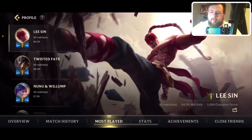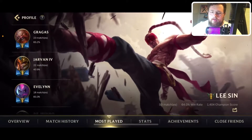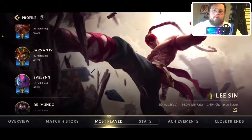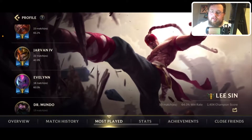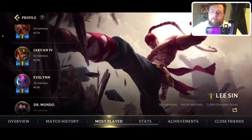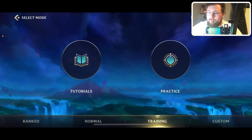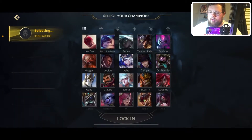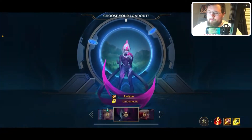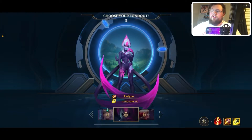My most played: I have a 64% win rate on Lee Sin, followed by 57% on Nunu, Gragas sitting at 65%, J4 sitting at 40% — I think the problem is I play him tank and I can't trust the rest of my team. Evelynn is probably my highest win rate champion at 83%, followed by Mundo at 61%. Let's get into the practice tool. I'll go ahead and take Evelynn since she's probably my best win rate character — she's probably my best character in general.